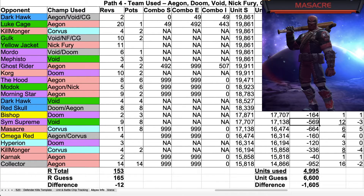The next opponent was Massacre. For this fight, I used Corvus. It took 11 revives, I used eight health pots, and it cost 664 units.